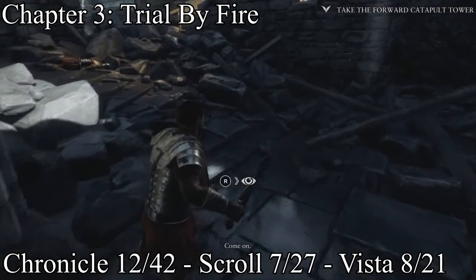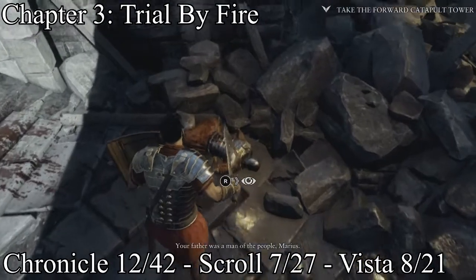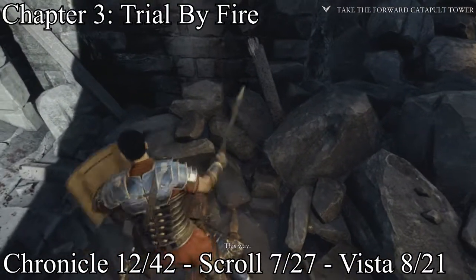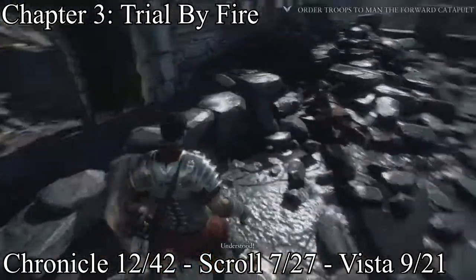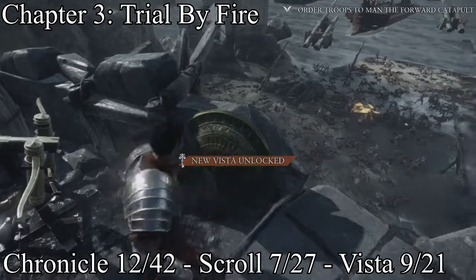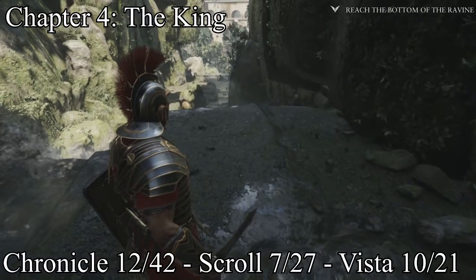As soon as you're going up to take out the archers and the catapult, you'll have a guy right there on the path — a scroll. Then after that you go up here, take out the guys, and it'll be a vista right there. That's the last collectibles for chapter three.